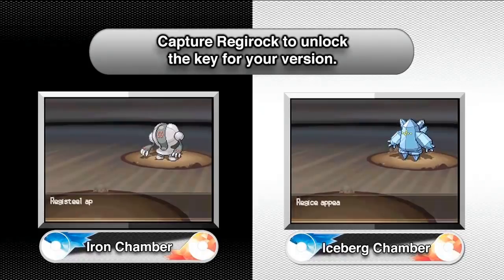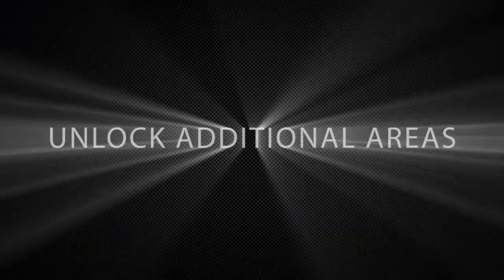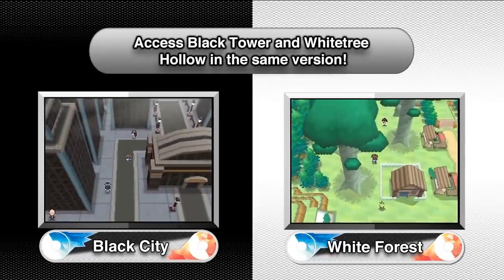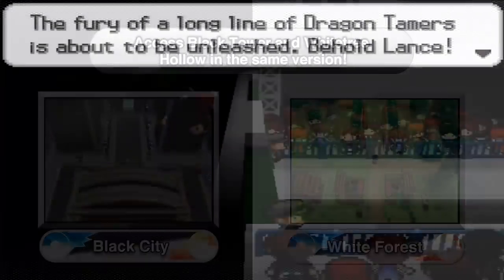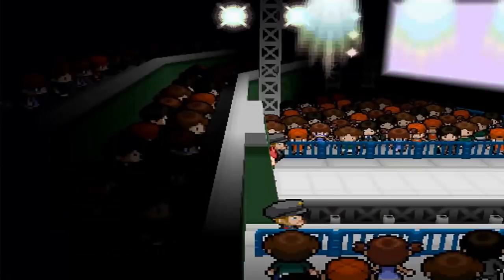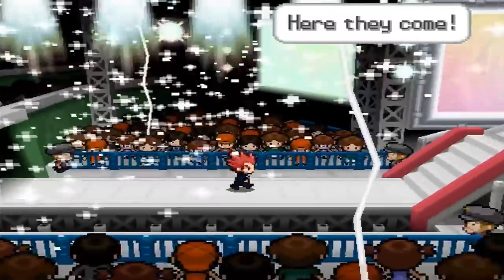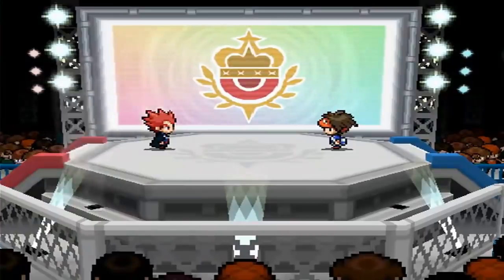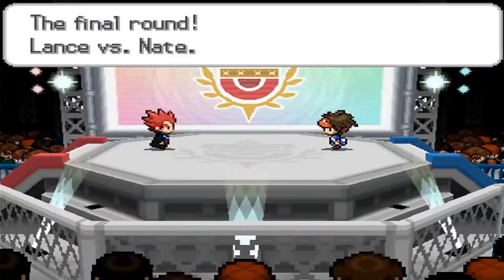The key system could also be used to unlock different ruins for Regice and Registeel inside the Clay Tunnel, and even swap Black City and White Forest between versions, which — while not as egregiously offensive as the difficulty settings — is still a pretty big hassle just to experience everything the game has to offer. I love a lot of things about Black 2 and White 2, but the key system is not one of them.